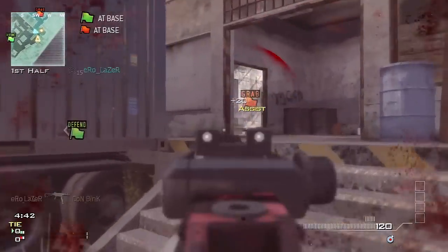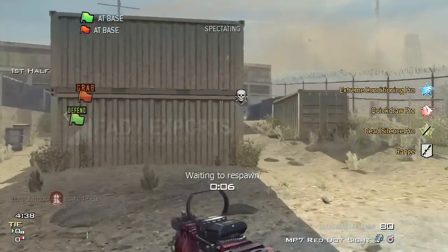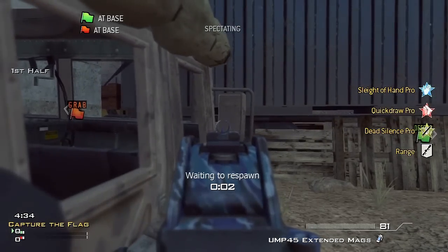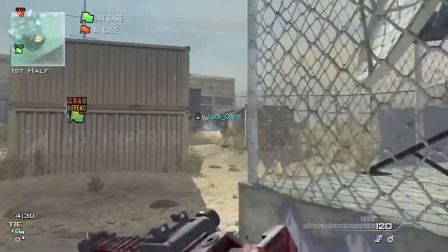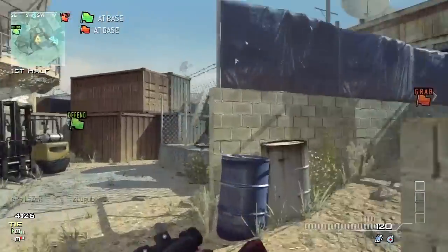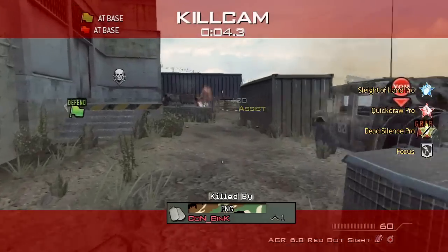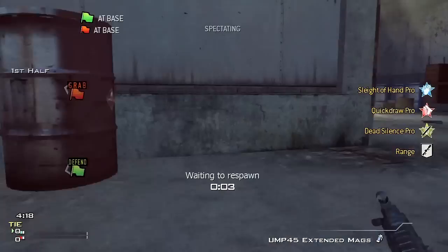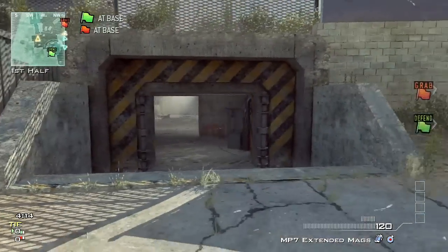It's a CTF on Dome, Team Scrim, trying to try people out. A little thing on CTF on Dome: you want to push loading dock side. If you push the other side, you want to force the spawn into the cave side. If you have the spawn over at the loading docks, it just messes up the spawns and you can't run flags. We do an excellent job at forcing the spawn over to the cave side and we dominate in flags — maybe 10 to 1.